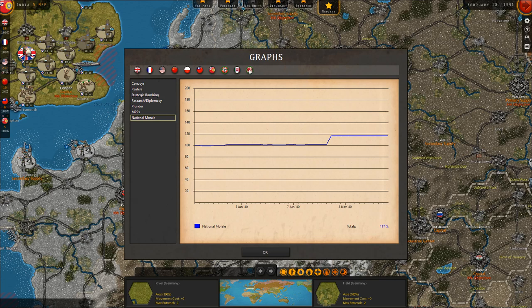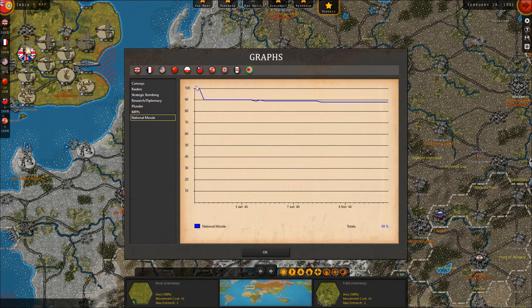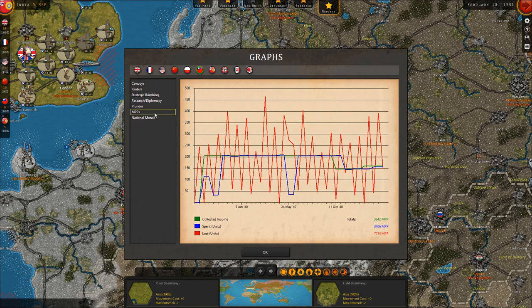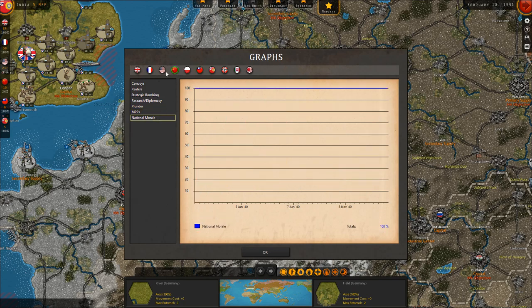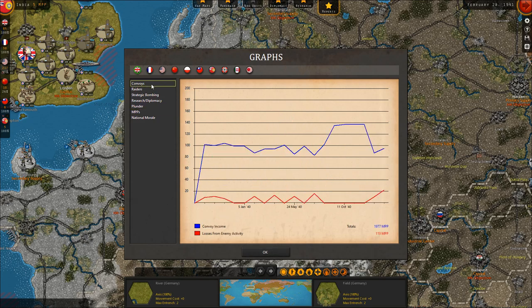The Germans are very strong at 117 morale. The Japanese are at 88 — their losses in China are hurting. Their unit losses vastly exceed collected income this turn, over 540 MPP worth of units lost. The Chinese are at 82% morale, but their MPP losses this turn are actually less than income. The Soviets and Americans are not yet engaged. The French are out of the war. The British are at 95% — we could really use more income for them. Convoy losses took a small spike last turn but overall are pretty low.